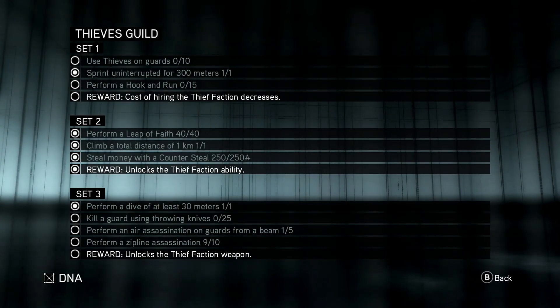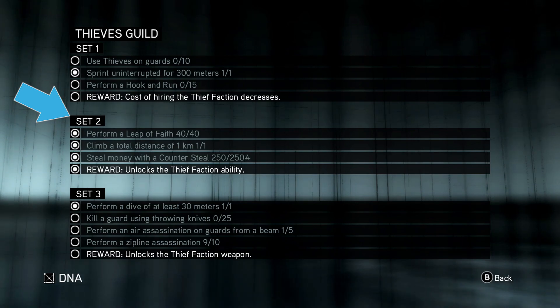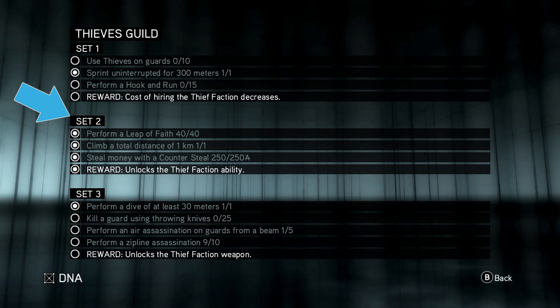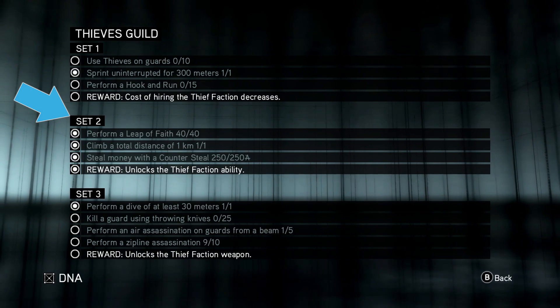The first thing you will need to make sure you do is complete the set two challenges for the thieves guild. That requires you to perform 40 leaps of faith, climb a total of one kilometer, and steal money with the counter steal. The only one you may not get through natural play is the counter steal challenge, but that one is very straightforward.